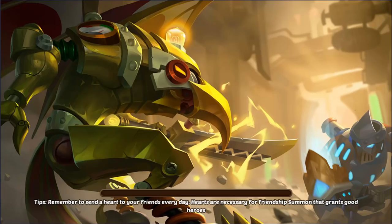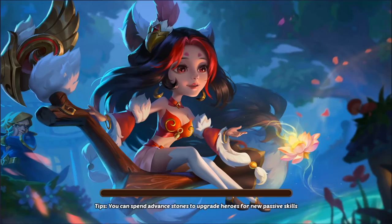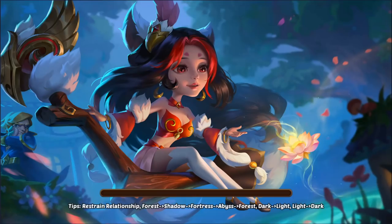I think the Jara might be dead now — might be just Valentino. Oh no, Jara's still alive, but now it should be just Valentino. It's only 2% left though, so it should die really easily. Yep. Alright, Broken Spaces six — I think this one's going to be a little rough. Let's see if you can even live this.